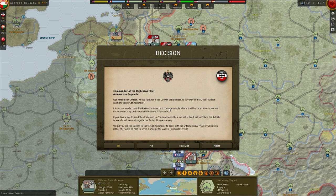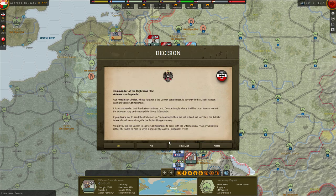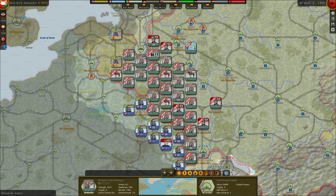Our Mediterranean division, whose flagship is the Goeben battlecruiser, is sailing towards Constantinople. It is recommended that the Goeben continue on to Constantinople, where it will be taken into service with the Ottoman Navy and renamed the Yavuz Sultan Selim. Saying yes will not only provide the Ottoman Navy with an urgently needed reinforcement, but will also help mobilize opinion in the Ottoman Empire towards joining the war on our side. We want the Ottomans to join as quickly as possible, so I'm going to say yes.